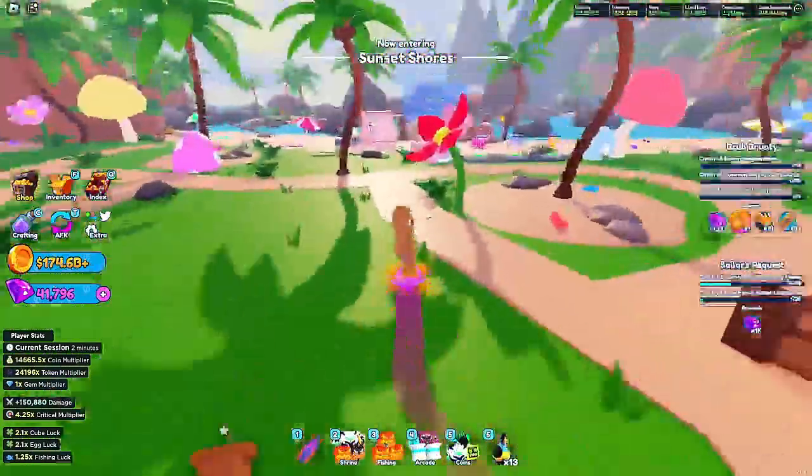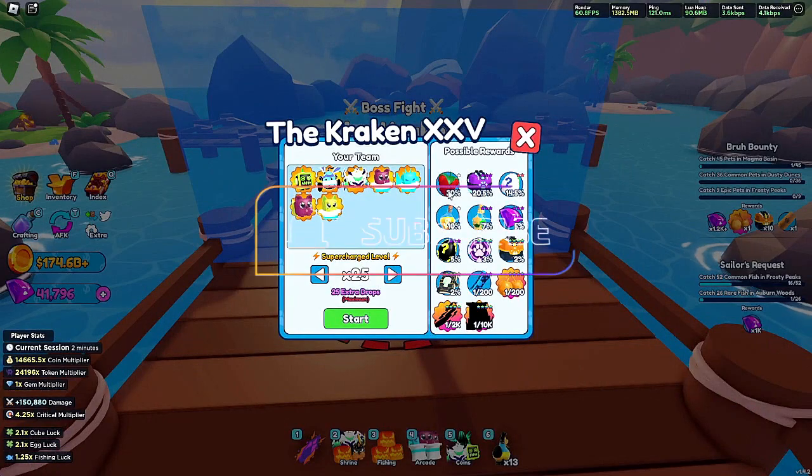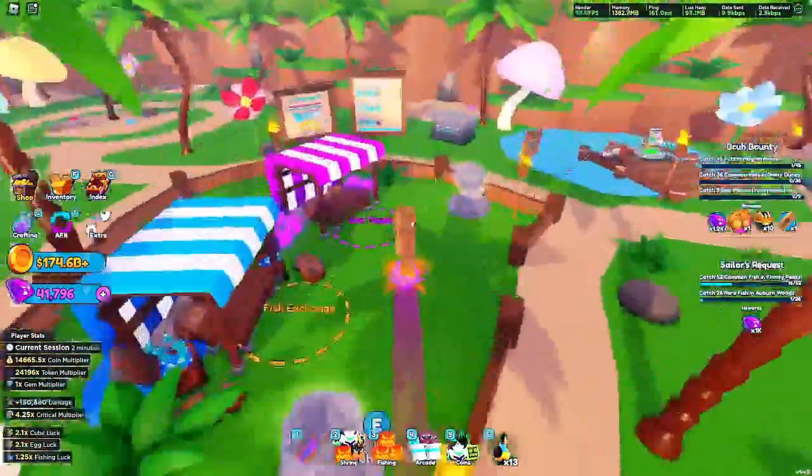We're gonna head to Sunset Shores real quick. If you fight the Kraken you have a better chance — a 200% chance of getting a knowledge scroll and a 30% chance of getting wild berries. Again, you get about 5,000 wild berries per fight.